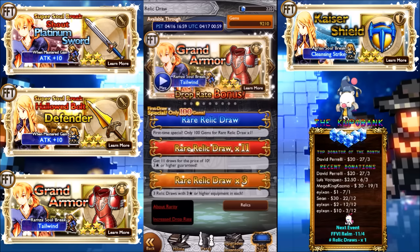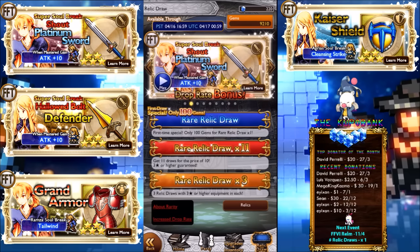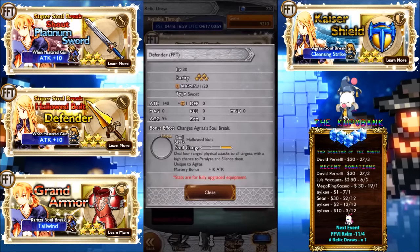A lot of you guys have been waiting for Platinum Sword, but first it's Defender — deal four ranged physical attacks to all targets with a high chance to paralyze and silence them. Not too bad. Four ranged physical attacks to all targets is nothing to be laughed at. 140 attack, which is very very high. Very decent. Agrius — I hope that's how you say the name.